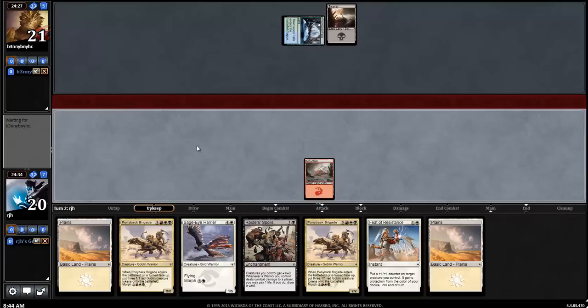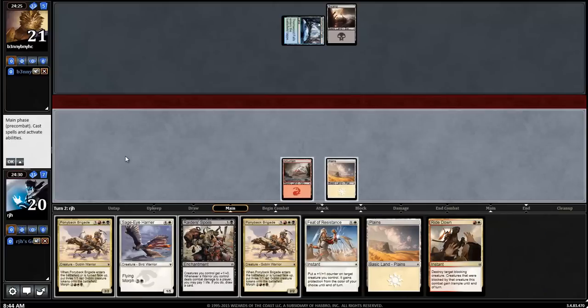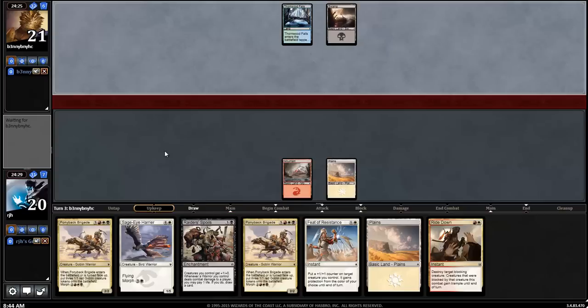Opponent's playing a soul-tied deck, I see. Ooh, Ride Down. So this is actually pretty nice — we'll just play out our morphs, we'll have Ride Down and Feeder Resistance to pound through some stuff. And then by the time we need to get to our late game, we'll have Raider Spoils and flipped Ponyback Brigades.